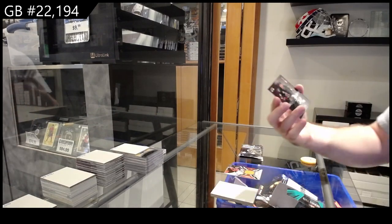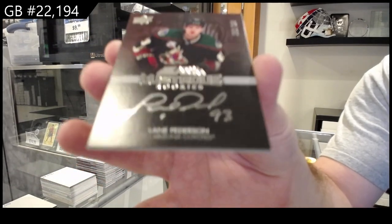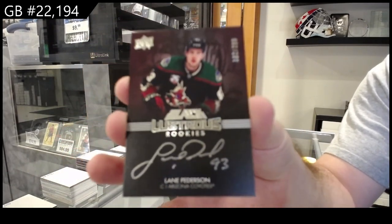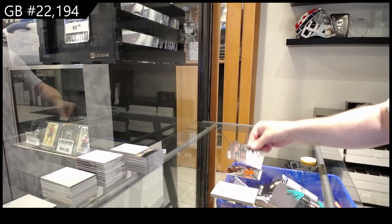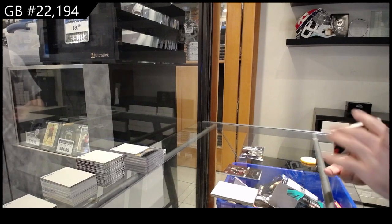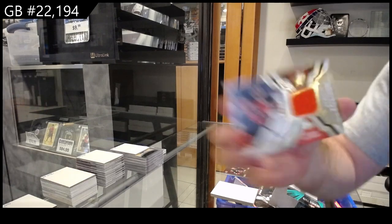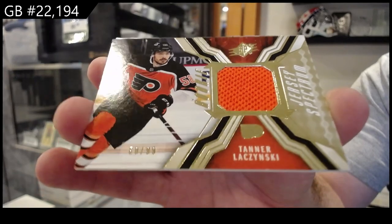We've got for the Coyotes Peterson to 299. And we've got a /99 gold rookie jersey of Lazinski for Philly.